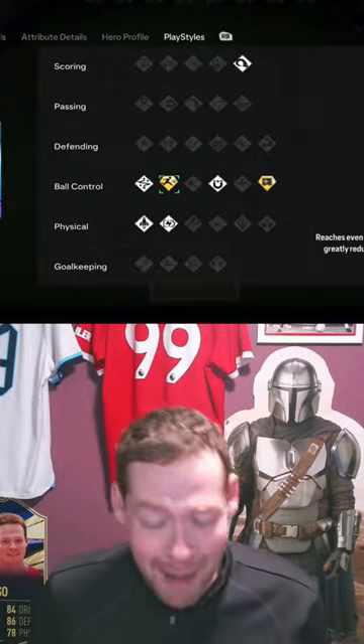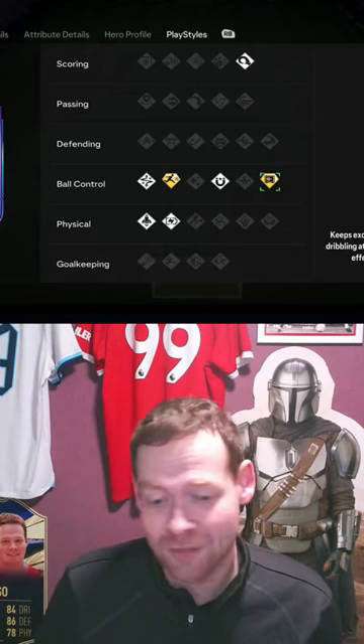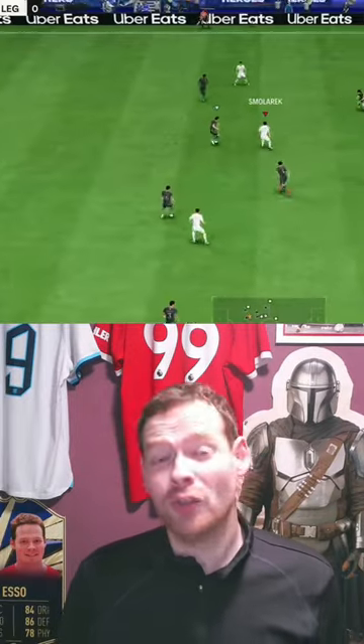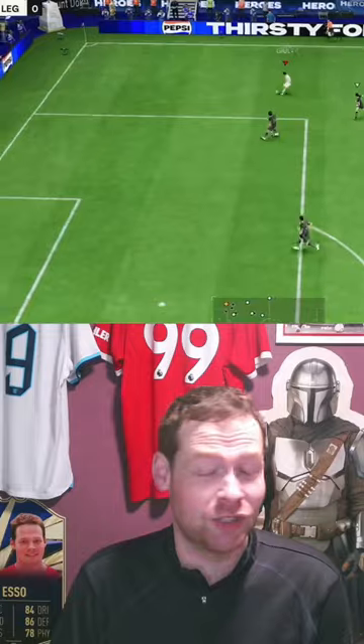Then you look at the play styles. Rapid plus, press proven — he's near impossible to tackle. Technical is fantastic, quick step is brilliant, and relentless means he can just keep going all game. And what most people don't realize is that Smolorek is left footed — most people just don't know that.